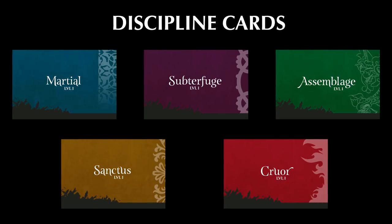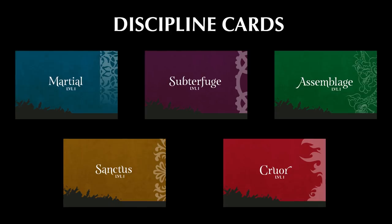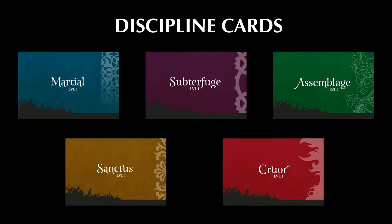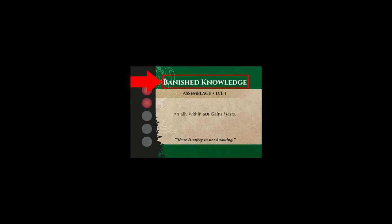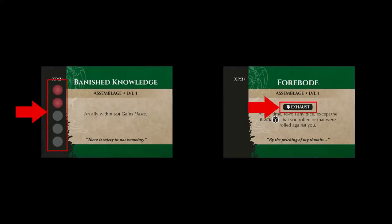Unlike other cards, disciplines are laid out horizontally and are color-coded to help players differentiate between the different trees. Marshall is blue, Subterfuge is dark purple, Assemblage is green, Cruor is red, and Sanctus is brown. Each discipline has their tree and level printed on the back. On the front you'll find all the information required to use them. At the top is the title of the discipline — no adventurer can have more than one of the same named discipline. Below the title is the tree and level listed again, and below that are the abilities the discipline grants. Some disciplines will also have flavor text at the bottom with no mechanical use. In the top left you'll see the XP cost to acquire the discipline, and below that some disciplines might have a stamina point cost. Disciplines without a stamina point cost activate using other parameters.